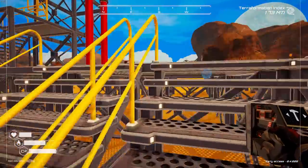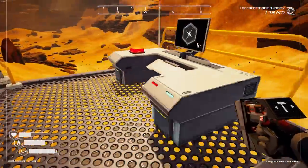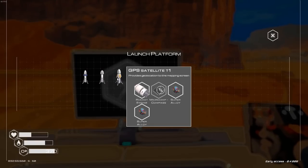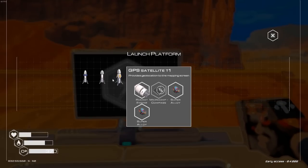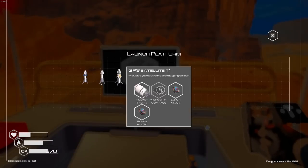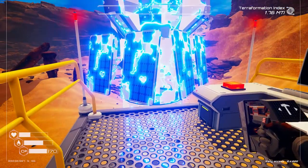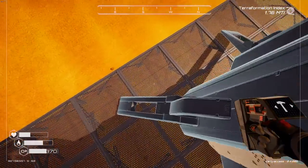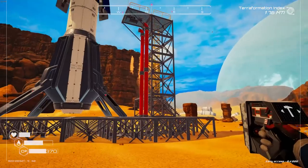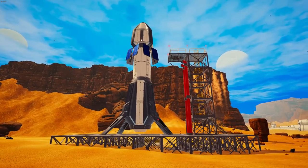We're at 1.73 MTi so we're cooking it. The GPS satellite — that's probably what we need for the mapping thing. We need the rocket and two super alloys. I think we can technically make it — I need one more cobalt, and I needed silicon for that one. Got what we need for the asteroid attraction rocket. That could be something useful. That is so cool — it's like an ICBM! I want to see this from the sky. This is going to be a screenshot for the thumbnail. We made a friggin rocket!